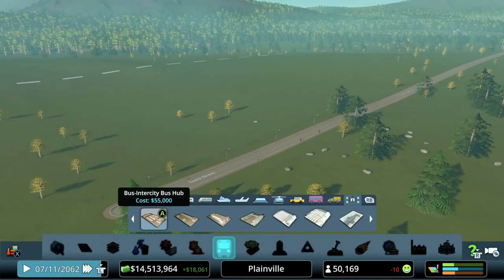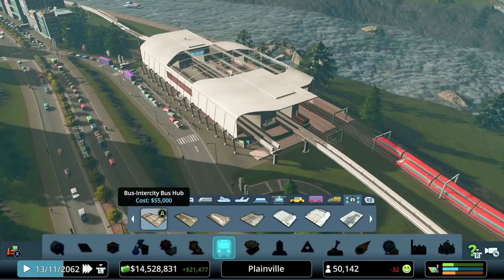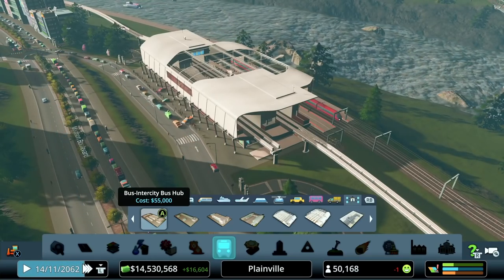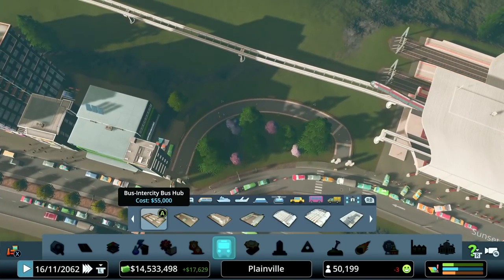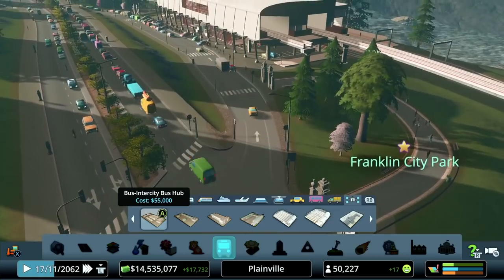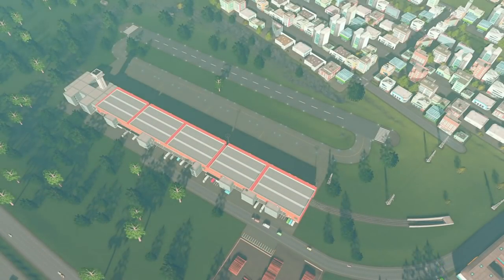Something that does come with this DLC is a ton of different options for transport hubs. We had a couple of small options before — one of the best we have in the city so far is definitely the monorail-Metro-train hub, which can be really useful. Of course, we could run bus coverage out to the street in front as well. We've even done the Park Life trick here where we're charging people money just to walk up to the station.